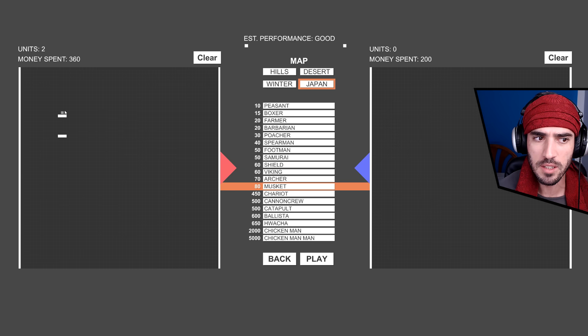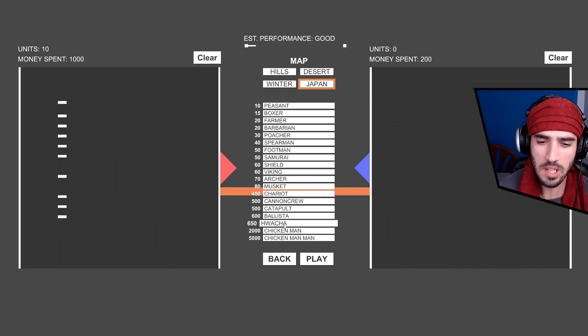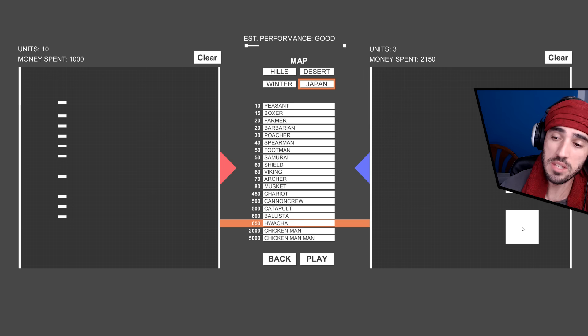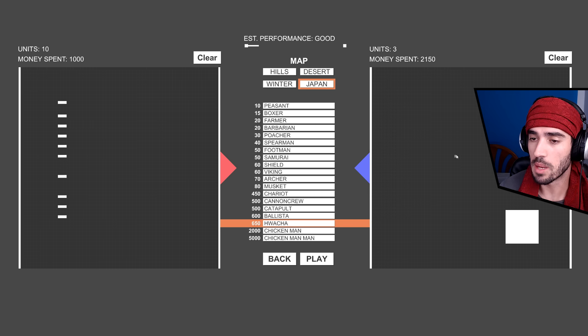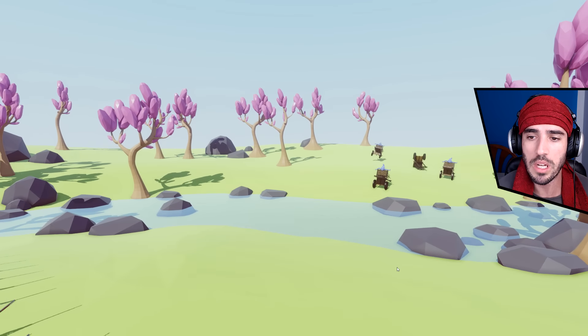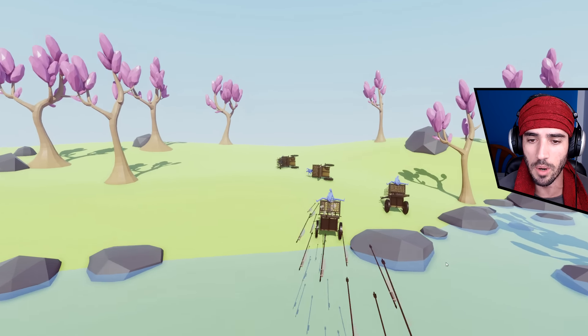Muskets have a different shape from any other unit on the battlefield. I'm going to put a couple of them — let's put 10. New units against new units, so why not. Wow, they're really big — the size of a catapult, so that's why. I'm going to go with four of them. Is that fair? Muskets against Wacha — or whatever that's called.